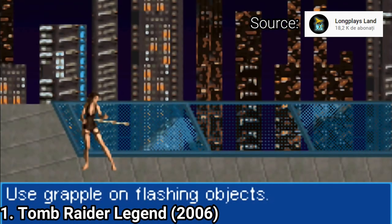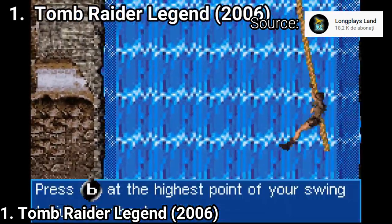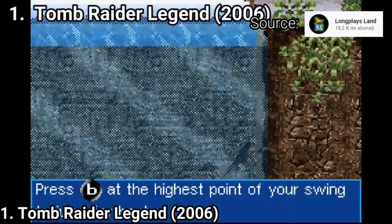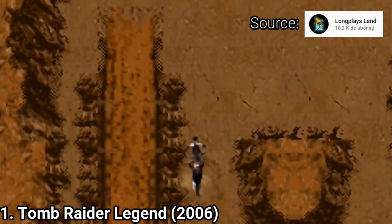She can push and pull objects, swing on ropes, vault off of horizontal beams, swing within platforms using her magnetic grapple — you get what you get on a console, only in 2D.